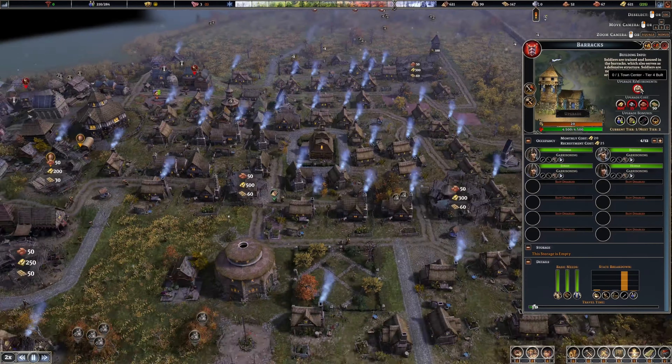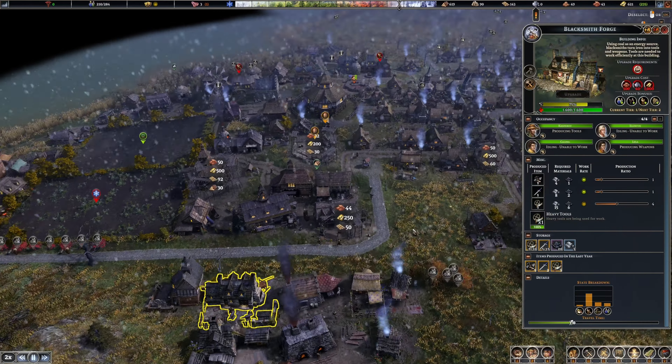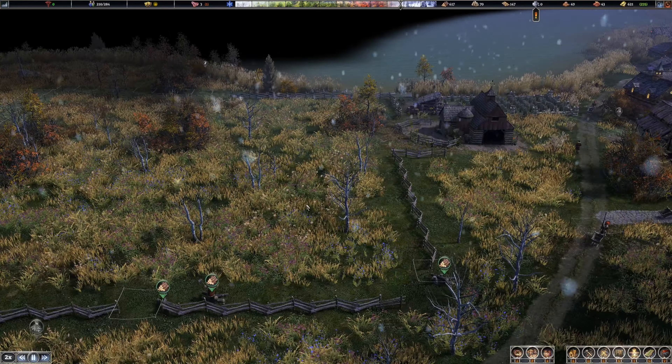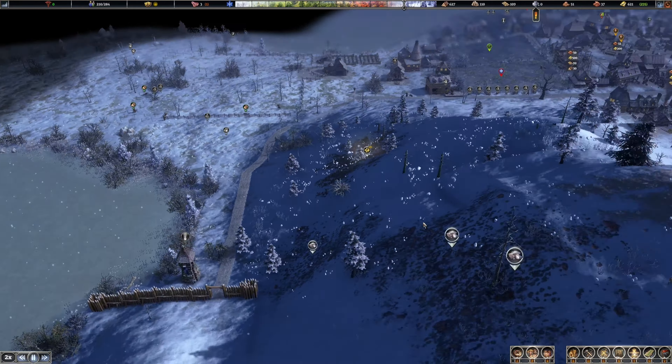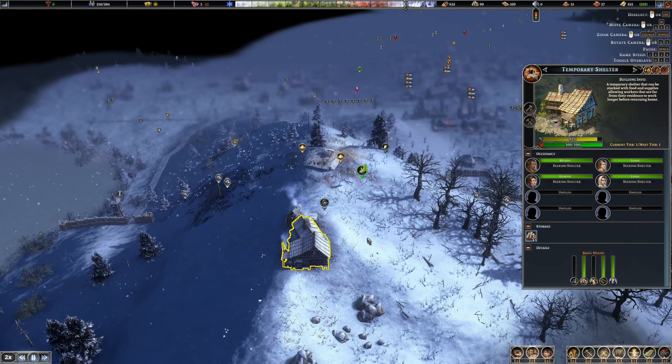Upgrade requirements are town tier four for most of these. Let's see if they build out or not. Stone, stone, stone - that's my issue. The fence is almost done - those are just one log each. A lot of stone over here, 200 on this one. Here comes winter - how are we doing up here? We have people in this shelter.